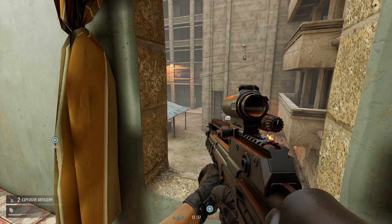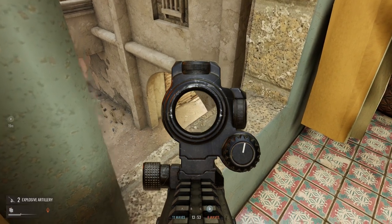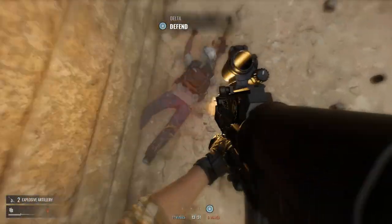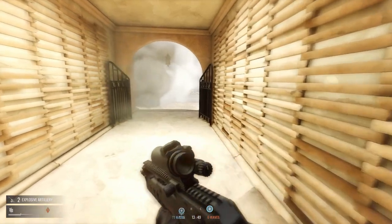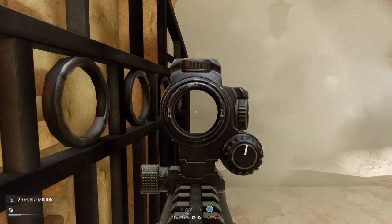If you think you can hear or see an enemy nearby you are probably right. Be brave and go for it. Make sure you also cover all angles and check flanking positions, especially if you see something unusual such as a smoke grenade that has been let off behind you.